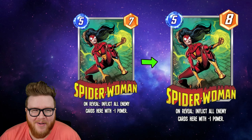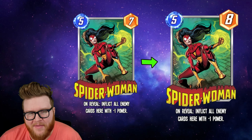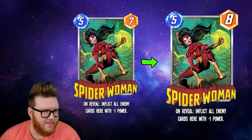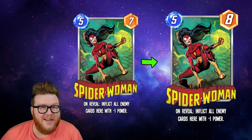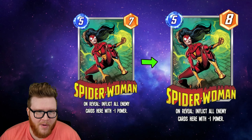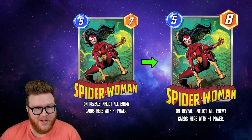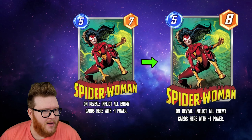This card keeps getting improved in various ways — there has to be a point where it becomes good. With eight as a base and potentially a negative four on-reveal debuff, you're talking about a 12-power card for five energy, which is pretty good. I don't know exactly when that gets there — maybe in Sandman metas where you need one or two cards to pack a punch. Some on-reveal synergies, some debuff stuff — I'm still not convinced this will get played over more synergistic game plans, but if they keep buffing it, it's eventually going to get there. Maybe 5-8 is actually the sweet spot for Spider-Woman.